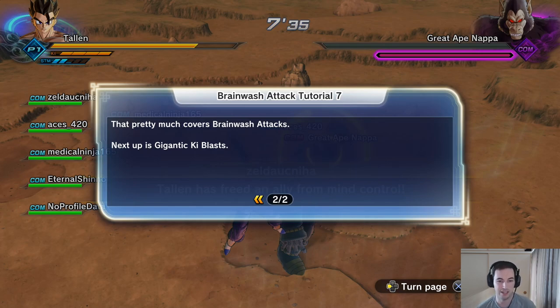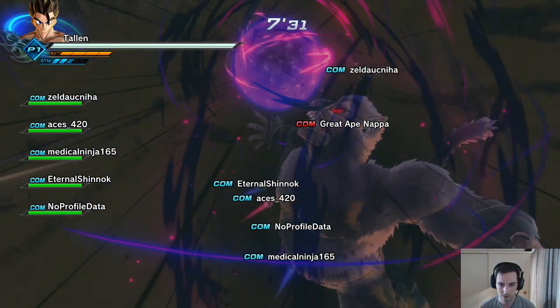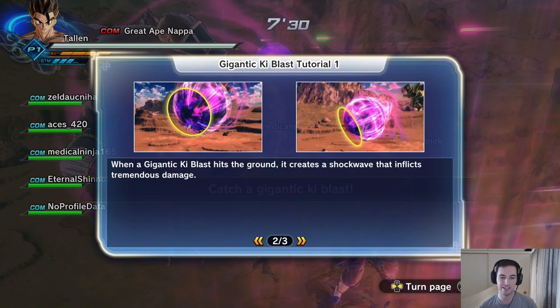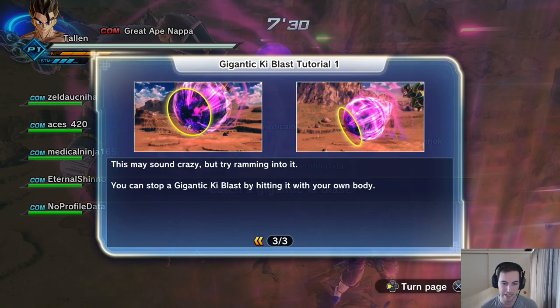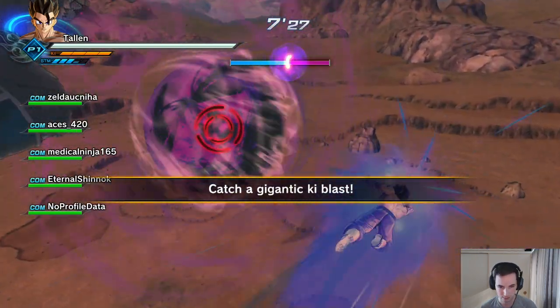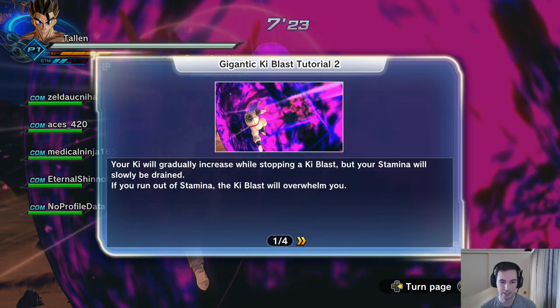That covers the brainwash mechanic. Next up is gigantic ki blasts. The enemy just unleashed a terrifying massive ki blast — this is a serious problem. When a gigantic ki blast hits the ground it creates a shockwave that inflicts tremendous damage. This may sound crazy but try ramming into it — you can stop it by hitting it with your own body. Your ki will gradually increase while stopping the ki blast, but your stamina will slowly be drained.